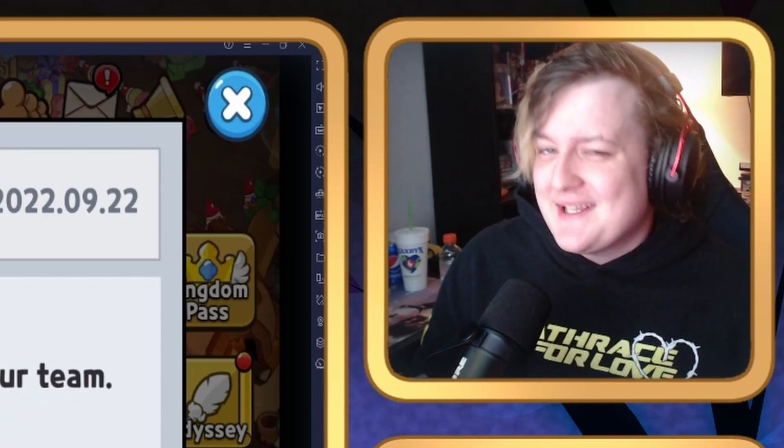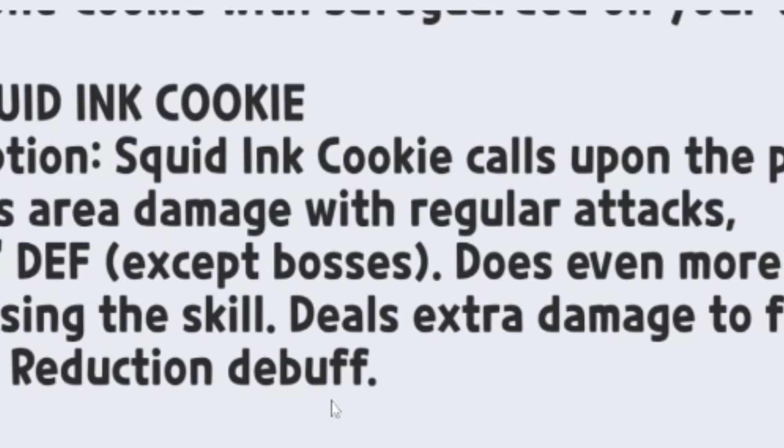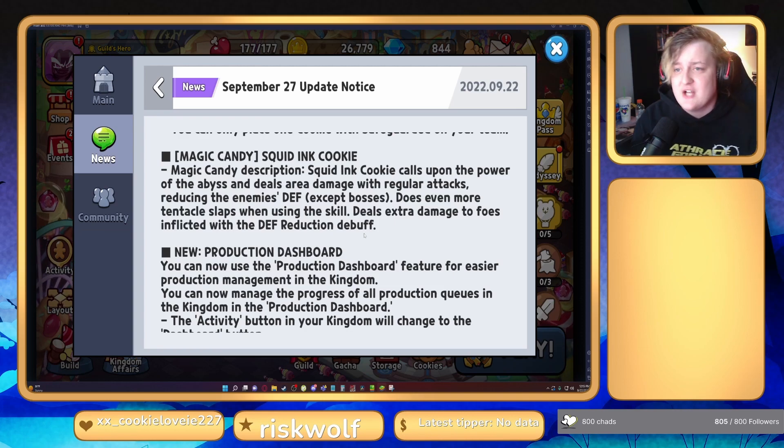With Squid Ink, it doesn't look like that much of a change — basically they're adding a debuff that reduces the defense of enemies, except on bosses. The tentacle slaps now do extra damage against enemies already inflicted with a defense reduction debuff. That would be interesting — Dark Cacao could work really well here since he inflicts defense down. Captain Caviar too. It's gonna create some interesting team compositions with Squid Ink.